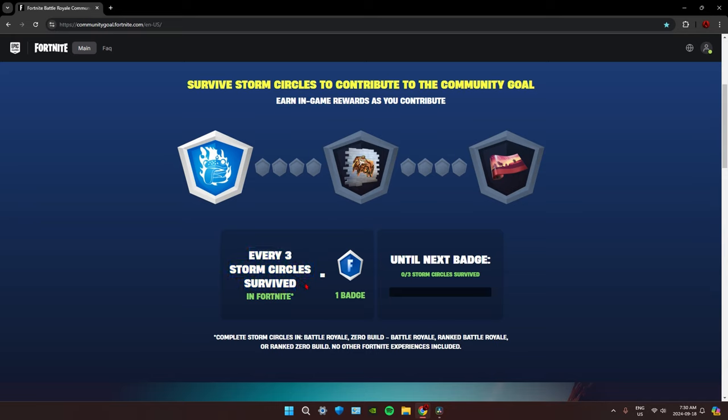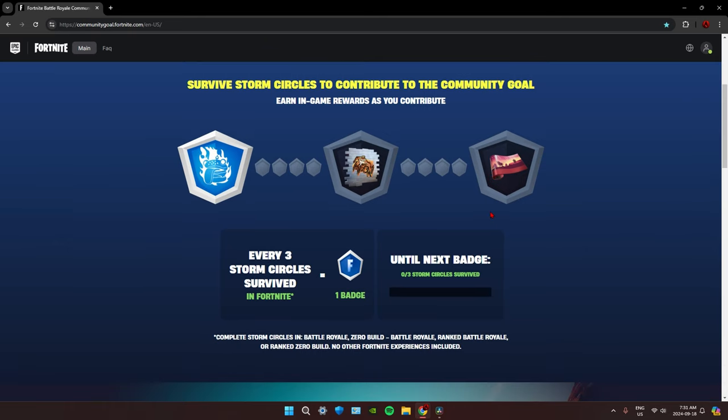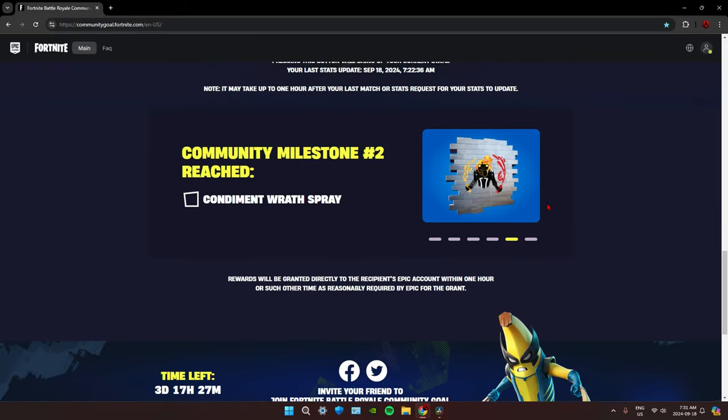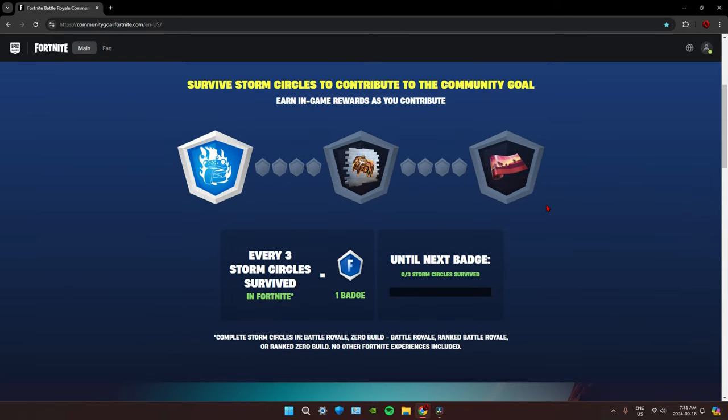Scrolling down, it says we have three days, seventeen hours, and twenty-eight minutes left. An easy way to get this done is to survive until the fourth circle, then eliminate yourself, and repeat. But if you can survive longer, that's even better. Just play the game and you'll eventually get these rewards. Make sure you sign up — if you don't, you will miss out. I highly doubt these will come to the Item Shop, so sign up today, link in the description. See you in the next one, peace.